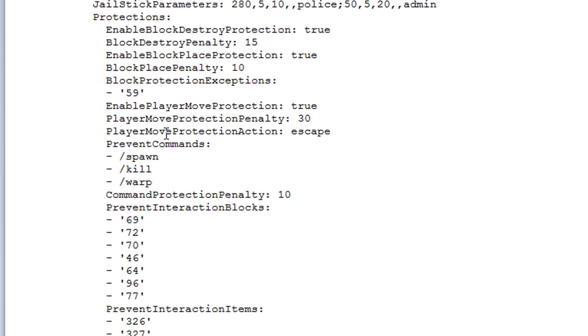Now for the 'Protection' section — these are the protections you saw in-game when I was breaking and placing blocks. All of these are event-based. For instance, 'Enable block destroy' — if set to true and I start destroying blocks, I get a penalty of 15 minutes added to my jail time. You can modify that value as needed. 'Block place' works the same way. There are also 'Block protection exceptions' where you can specify block IDs that won't trigger a penalty.